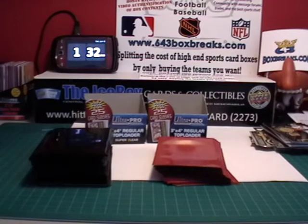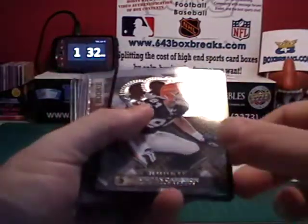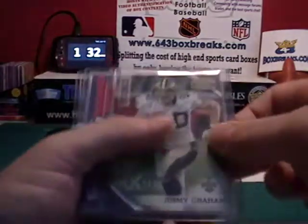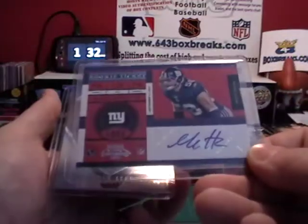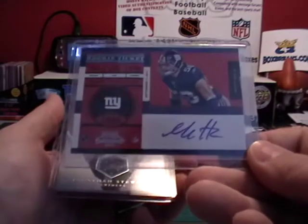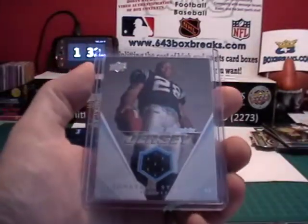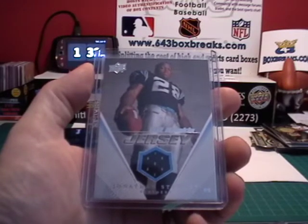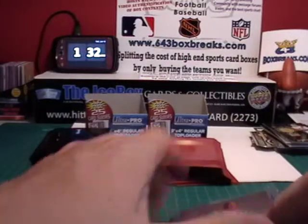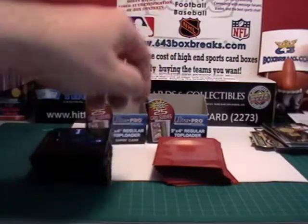There's going to be four cards. We've got a Jordan Cameron rookie card from this year's Crown Royal, a Jimmy Graham rookie from last year's Gridiron Gear, a rookie auto of Mark Herslick from this year's Contenders, and a rookie jersey of Jonathan Stewart from 2008 Upper Deck. I added the extra two prizes — two rookie cards there for y'all.